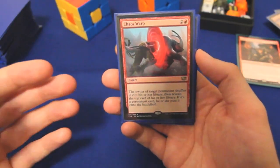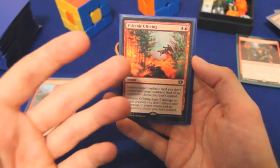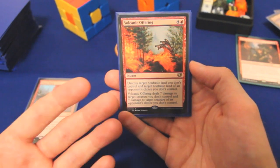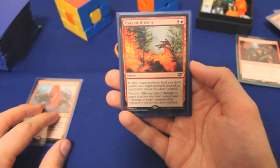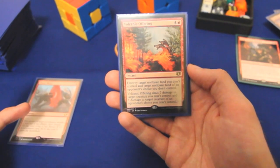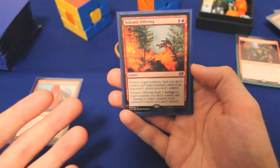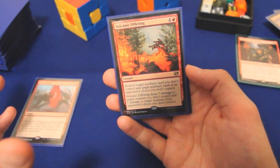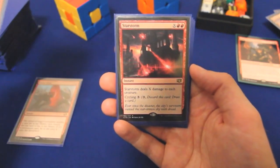Chaos Warp is, in my opinion, the best removal spell in the format — let the debate rage in the comments below. Volcanic Offering is a little bit weird: it deals seven damage at instant speed to a creature, and then your opponents can do the same thing. It also blows up two non-basic lands. Red is hard-pressed for instant speed answers to creatures swinging at your face, so this is five mana, a little steep, but it usually gets the job done and can be really crippling to opponents who have gotten off to a strong start.